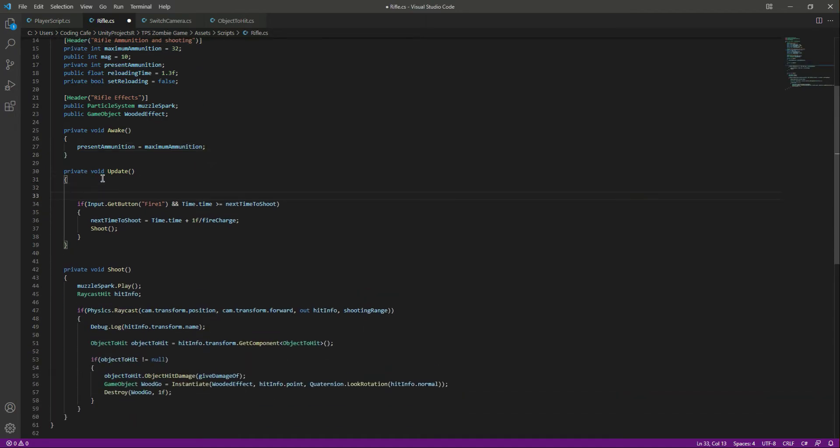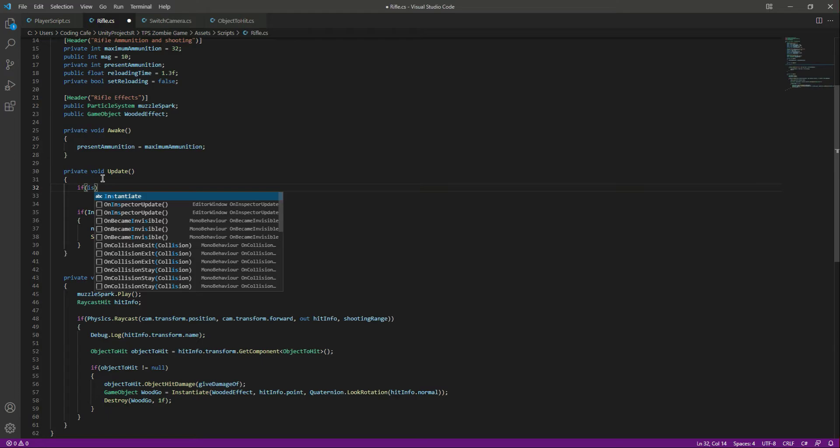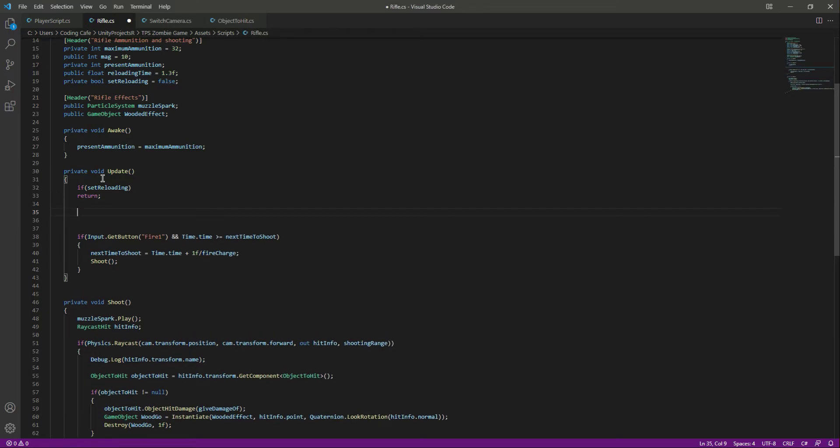In the Update function, we will check if set reloading is true — if we are reloading — then we simply want to reload the weapon and do nothing else.